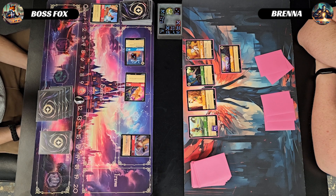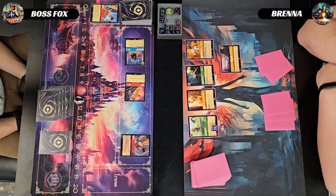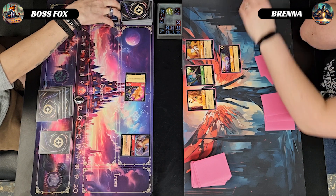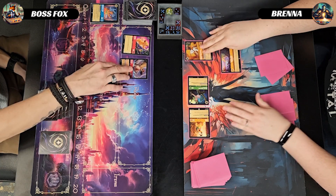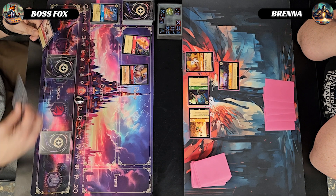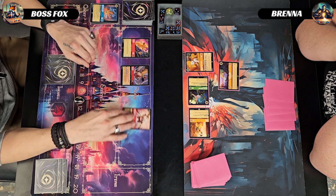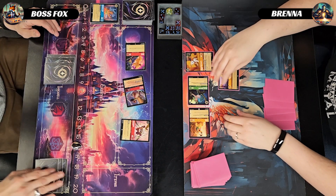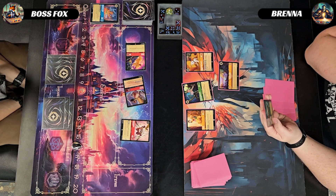She pays two for Dalmatian Puppy Tailwagger. Opponent takes out my Grandma Tallow with Dawn Carnage, then quests with Pluto and Helga Sinclair taking her to eleven, tying the score. For three I play a Kakamura, making her lose a lore. I then quest with Moana and Simba for five, taking me to sixteen. She gains one from Neverland taking her back to eleven.